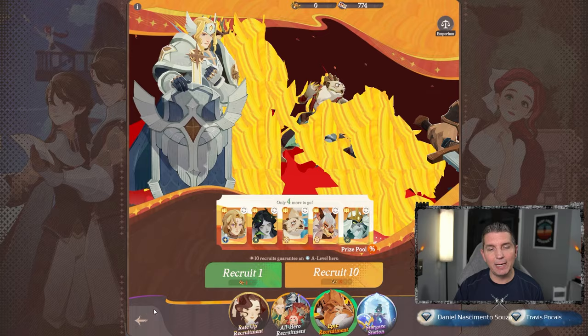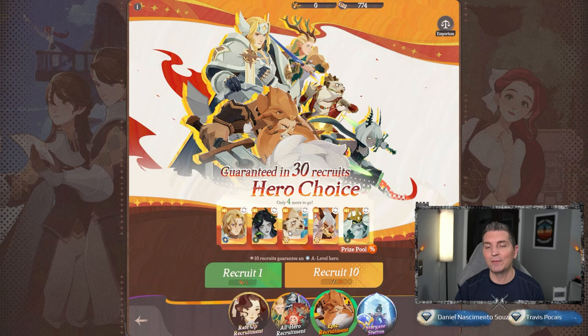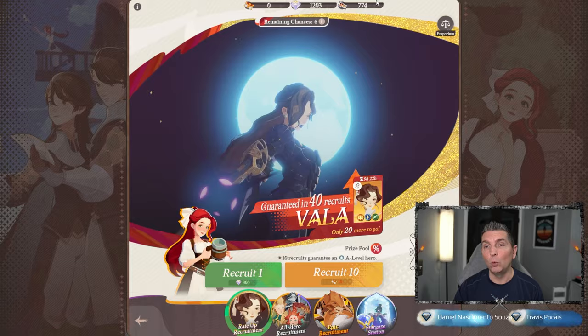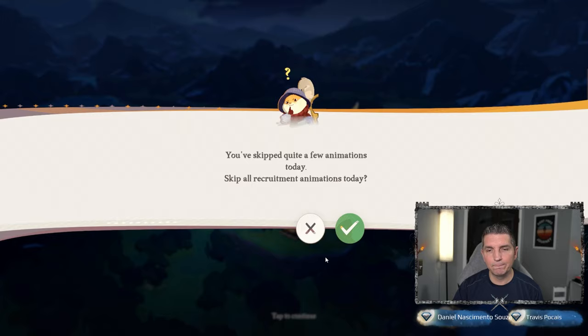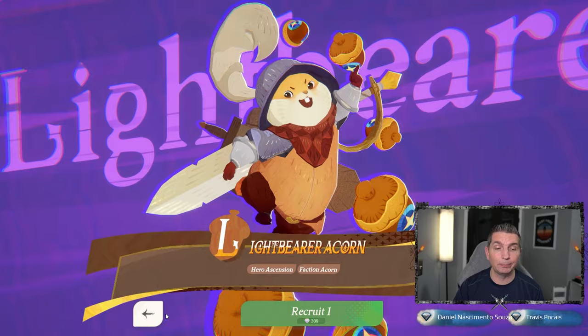That's probably just going to be an acorn. Can we get another acorn? Another acorn right there, and the last one - fingers crossed, could it be an actual summon we want? It is just a blue. This gives us a few acorns but we're four away from the guaranteed. We now have 45 more to go which we cannot use here. Let's go ahead and use these - I just want to see if by chance we can get lucky and get a copy of a hero we need. There we go, a copy of Laika.